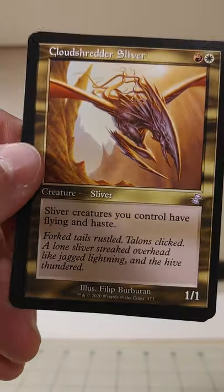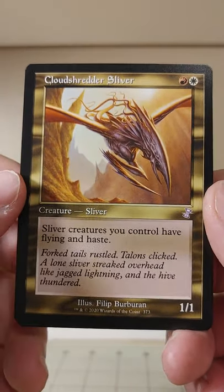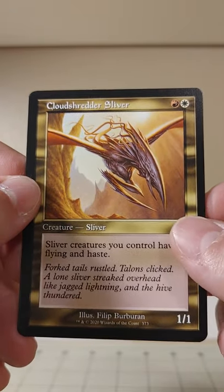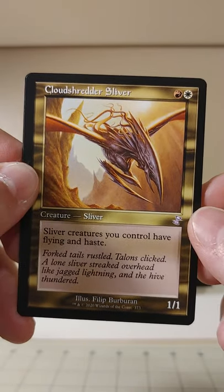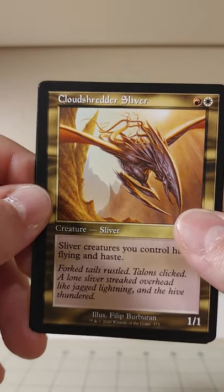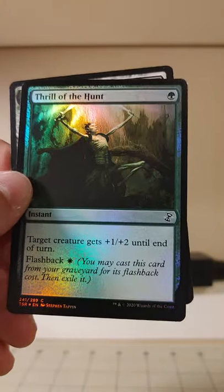A Sliver! Slivers are all over this set. We've got a time-shifted Cloudshredder Sliver — this is an uncommon from, I think, Modern Horizons. It's not one of the old slivers, but it's a newer sliver with white and red — Slivers you control have Flying and Haste. I'm probably never going to build a Sliver deck; I wasn't around in the old Sliver days.